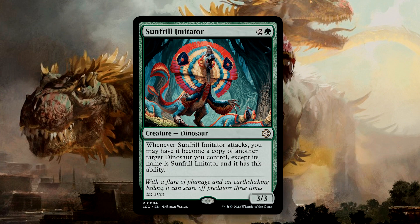Sunfrill Imitator is a 3/3 for 3 mana, and whenever it attacks, you can have it become a copy of another target Dinosaur you control, except it retains its name and copy ability. This can be a ton of fun, giving you another giant Dinosaur to swing in with — two Zakamas? Yes, please. This is actually possible too, as the Sunfrill will retain its name as Sunfrill Imitator, and so the Legend Rule will not come into play. Unfortunately, this won't trigger entering-the-battlefield abilities, since the Sunfrill is not technically entering the battlefield as this ability resolves.